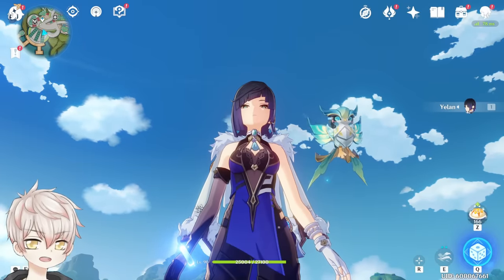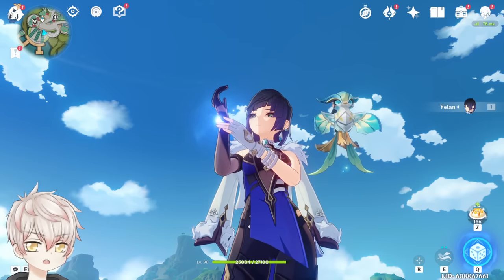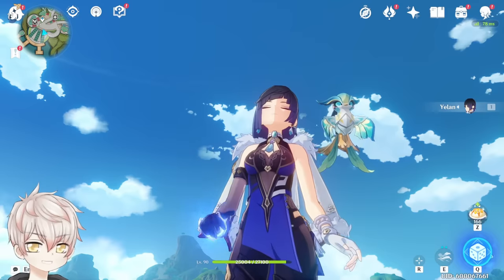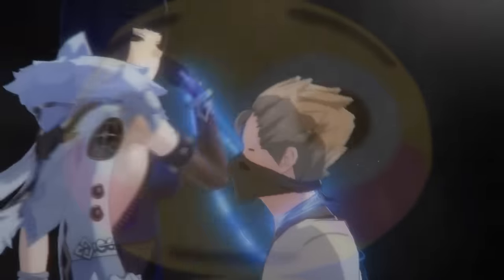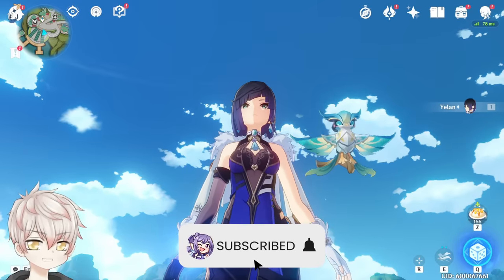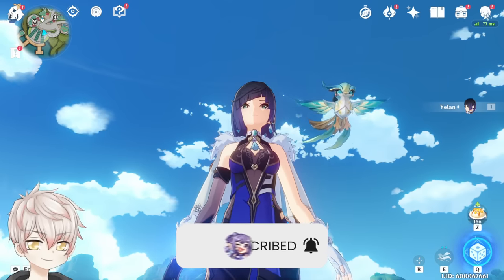That concludes an updated full guide for Yelan for patch 3.4 — one of my favorite units that I use literally everywhere for good reason. Off-field, on-field, any team comp because she's Hydro, she looks great, she can be a Favonius user, she can be DPS. I'm wishing that all Yelan wanters be Yelan havers this rerun. Thanks as always for watching, let me know what you think of her in the comments, and we'll see you next time. Take care.